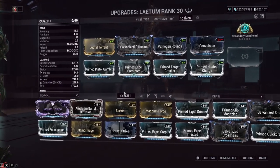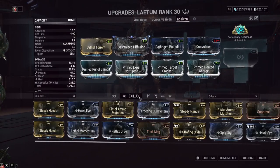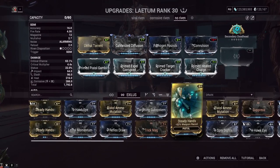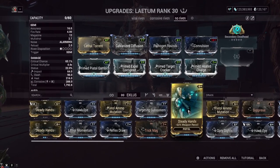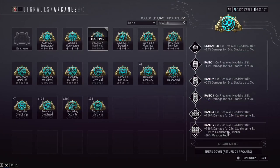I had to Forma this weapon very specifically to fit my Riven on. So if you're going for this build, you might notice there's a mod slot missing. For the Exilus slot, put reduced recoil there, because this thing has really high recoil. That's the best use of that slot — it doesn't really need Ammo Mutation, because while you're in Incarnon form you're not using ammo.